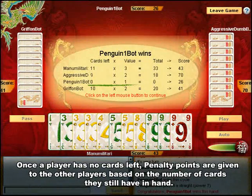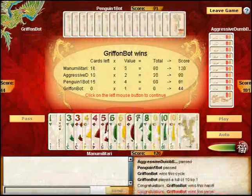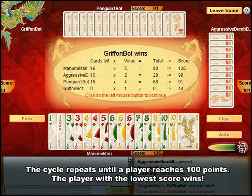As soon as one player has no cards left, the hand is finished and the points are scored based on the number of cards in the remaining players' hands. A new hand is dealt and the cycle repeats until one or more players reaches at least 100 points. At this time the game ends, and the player with the lowest total number of points is declared the winner.